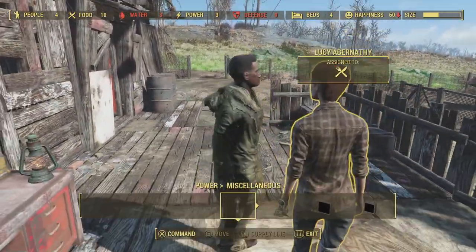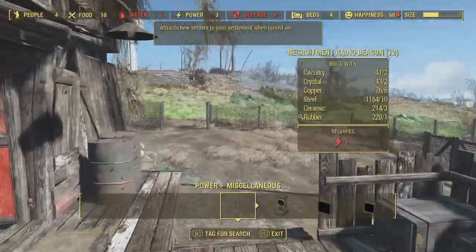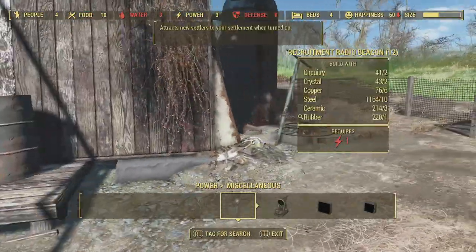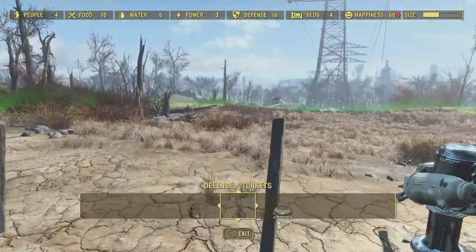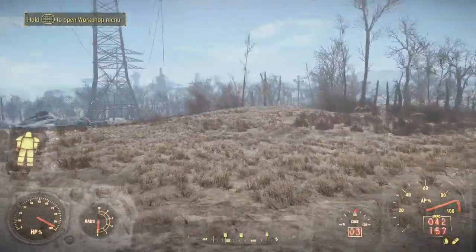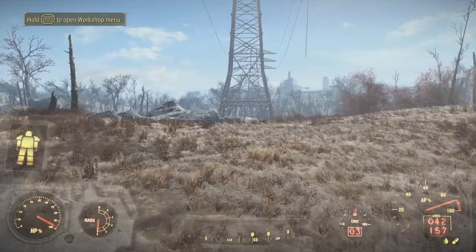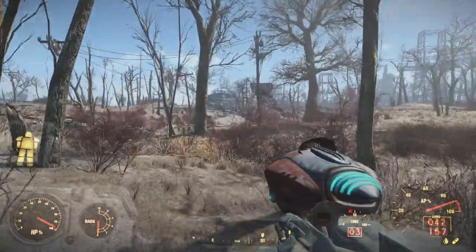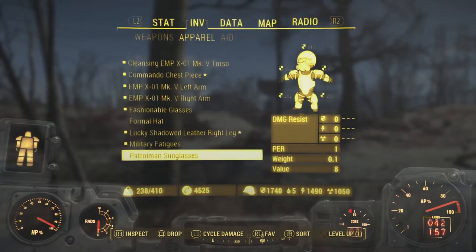After sleeping for an hour a new settler appeared — and this good man is going to be a supply line to Hangman's Alley. To better defend the farm I'll leave them with two machine gun turrets, giving them 16 defense which should be more than enough. Abernathy Farm is now added to our growing network of settlements.